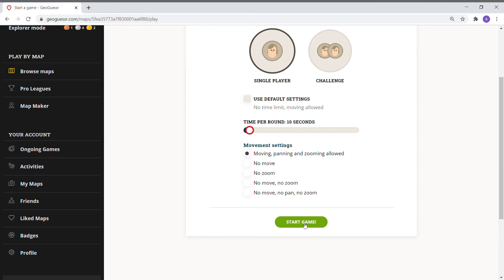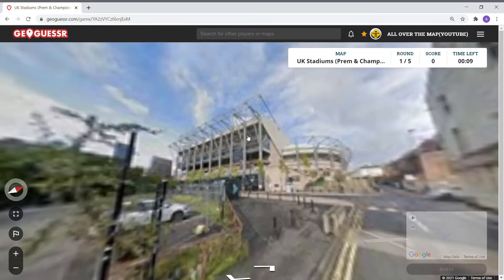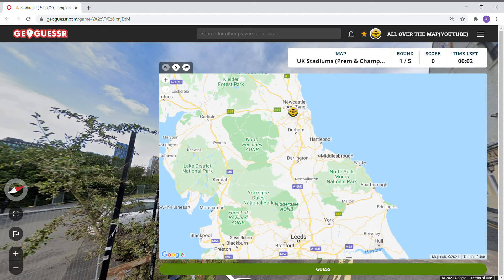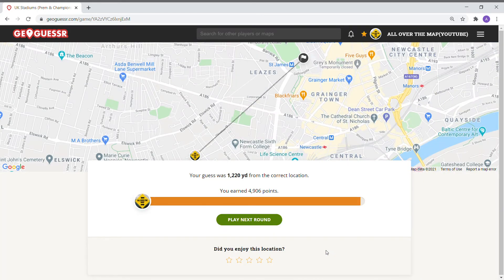I almost want to say I should do 20 seconds. I think you guys want to see me fall flat on my face. We are going to get to the last and final game of this. Newcastle — 1220 yards from correct location. I just see the upper deck. There's a Five Guys, which is interesting in the middle of Newcastle — so you can walk to Five Guys after the football match.